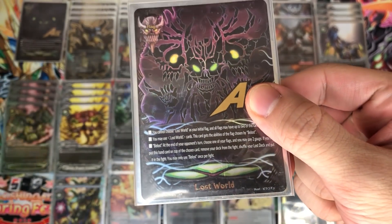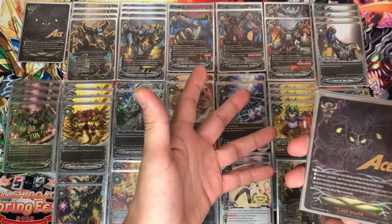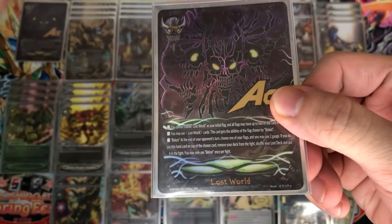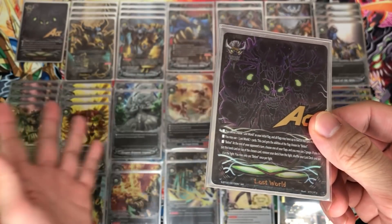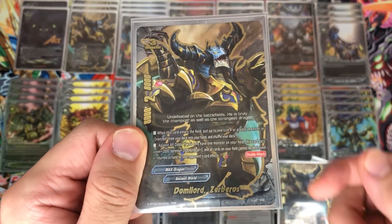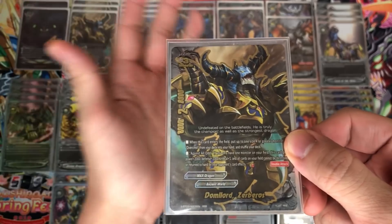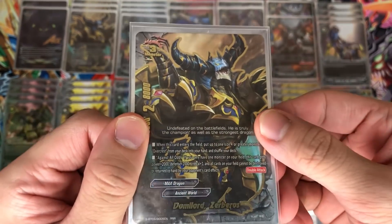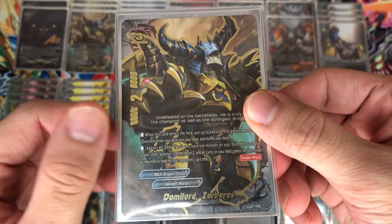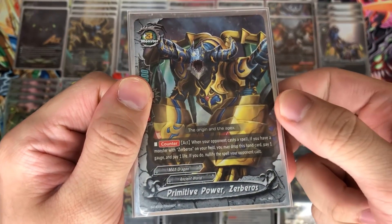First up, we play two copies of Lost World. I feel Lost World is very compatible in this deck because of the huge amount of draw power I have as well as gauge control, so it's very easy to go into Lost World. Even after going into Lost World, there's huge draw power you can use to draw into your Lost World cards. Next up, I play four copies of the buddy. Definitely play four because you're able to search into your larger Max Dragon as well as Over Crest. Be careful not to call him too much during the first turn or you might get Loyalty and be stuck at Dormilor Zebross.